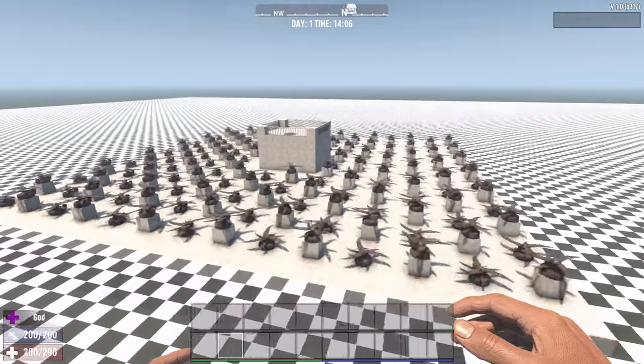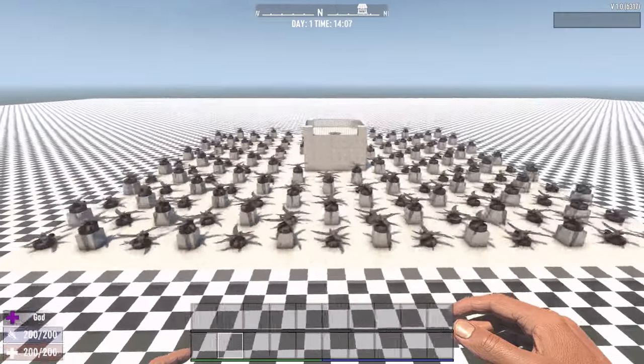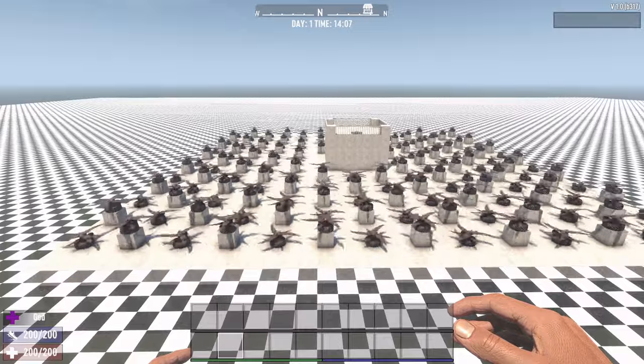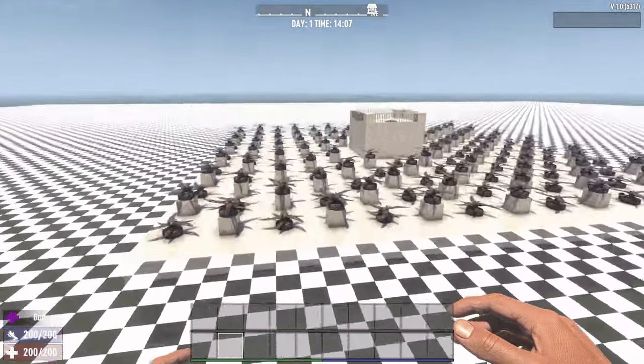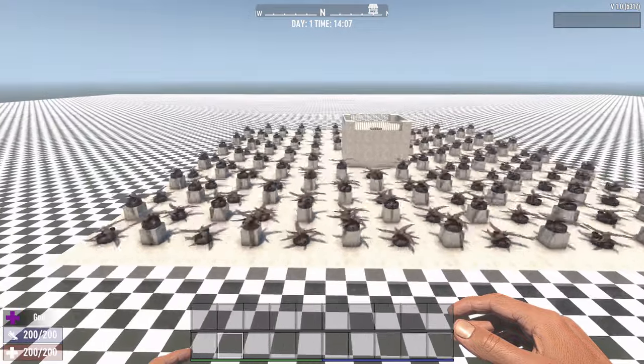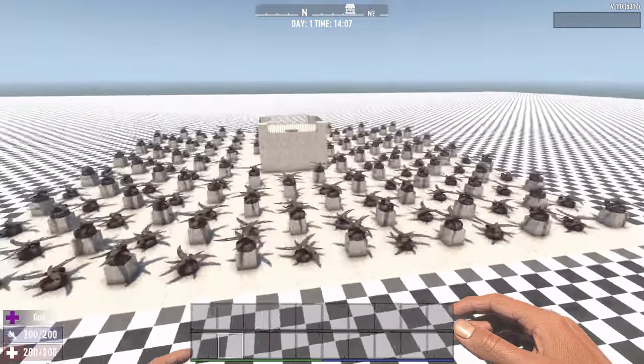Hey gamers, Smokin' Tires from CTVR Gaming here to show you a new horde-based design. This is built using blade traps, one high, one low, to take out legs and heads. The whole thing is powered by generators underneath. It's going to be epic.